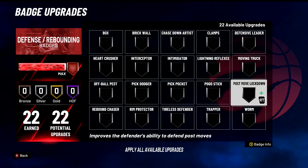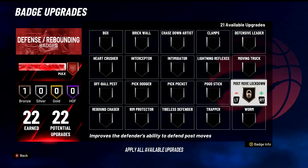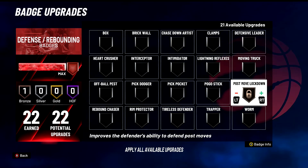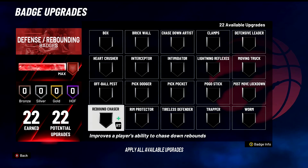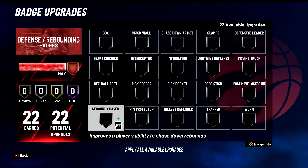Post Move Lockdown versus post scorers — this is an S tier badge for shutting down post scorers, but in reality I'd probably rate it C tier. You never really need it until you run into a post scorer and you really need it and you don't got it on. C tier badge — never need it until you really need it. Post Move Lockdown — I wish this was just built into your defensive character. Why do we need Post Move Lockdown? My center can't just understand how to lock down post moves? He's a 99 overall.